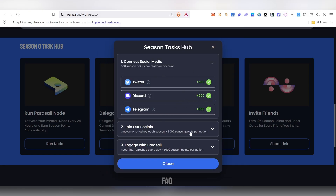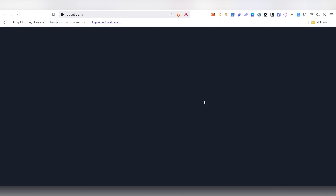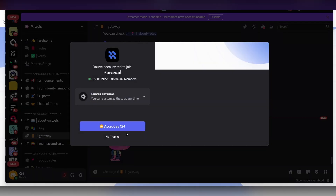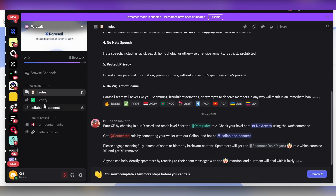Once all social accounts are connected, you need to join their communities. Click 'Follow' to go to their Twitter account, follow them, and come back. Then click 'Join' to go to their Discord server, join the server, and come back here.